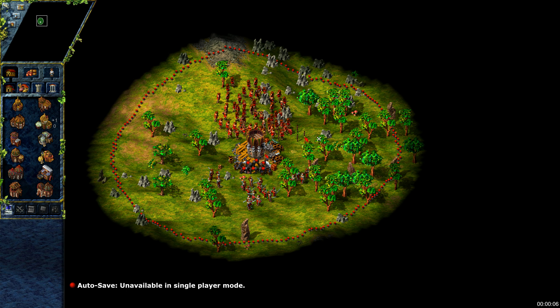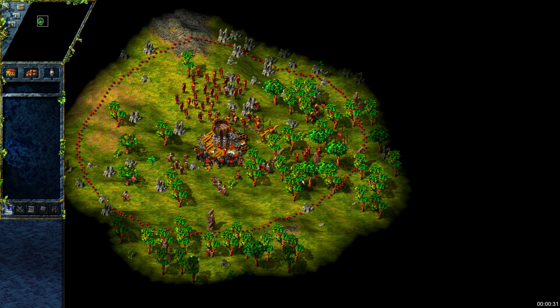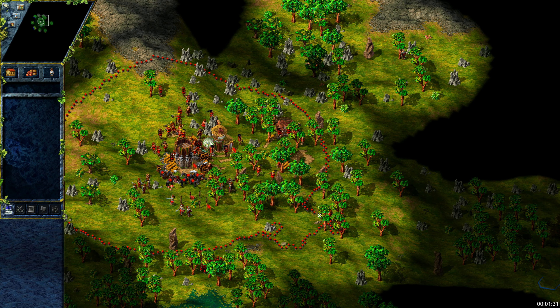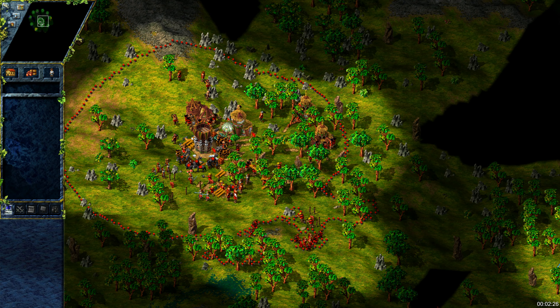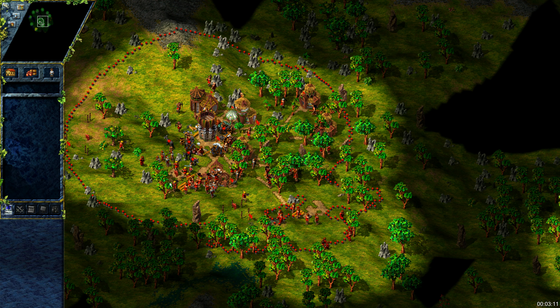We are going to start on a fresh spot and go directly for a big house, exactly as in the first example from our basic guide. As we have already seen it, let's speed it up. I just placed a big house which will be ready in a few minutes. Before that happens we have to prepare as many buildings as we can. As I have already decided where my third wood complex will be, let's place a forester for later.